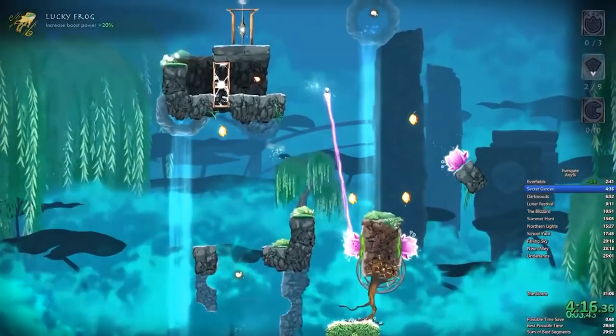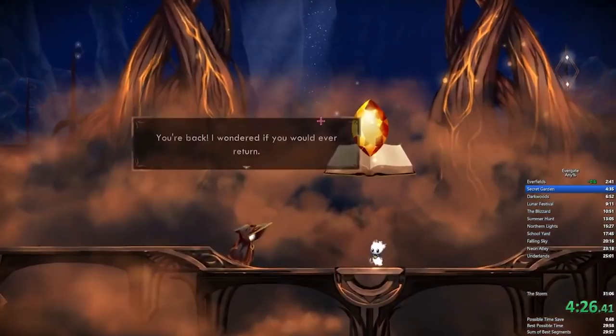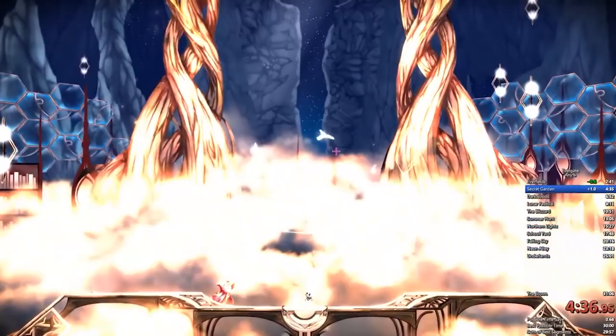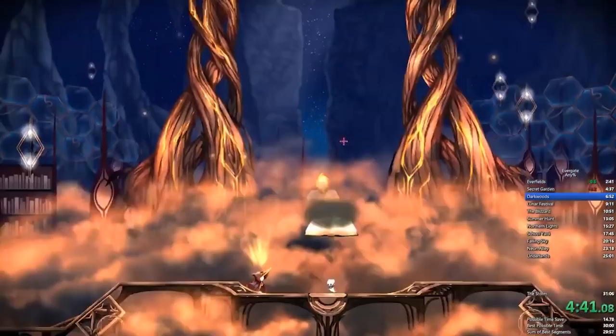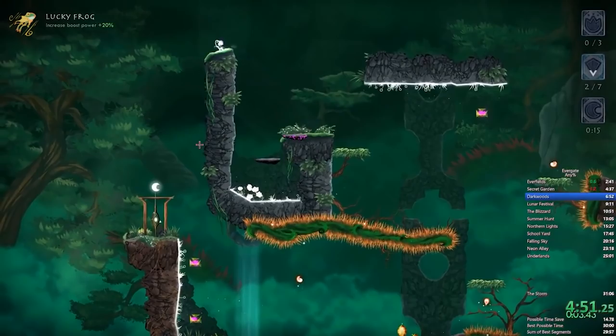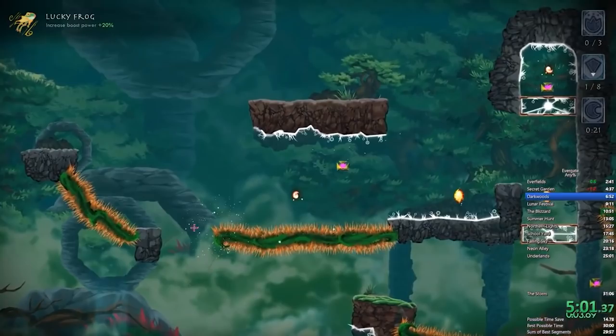Right here he's unlocked an artifact. If you beat levels either fast or 100% complete — like break all the crystals or collect all the petals — you earn what we call essence. Those essence points unlock abilities or artifacts. The one he just got was the lucky frog, which gives you higher boost, and you can see it in the top left. There's a trade-off: do you want to 100% levels to get more essence and better artifacts, or just speed through and take the bare minimum?